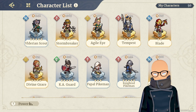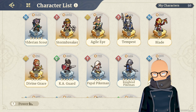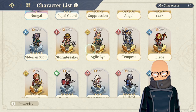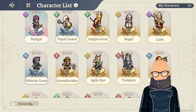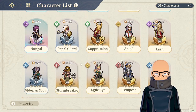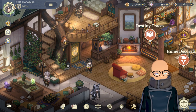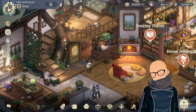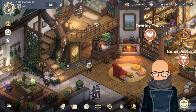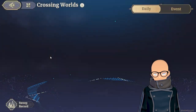I also leveled up quite a few new characters — Blade, Divine Grace, Ka Guard, Papal Pikeman, Stormbreaker, and Angel — up to level 42. I leveled most of these up for the sole purpose of running dungeons and doing repeats. I like doing repeats; it makes things nice and easy.